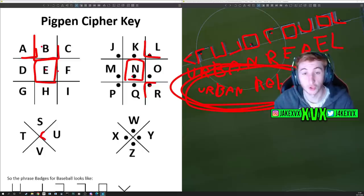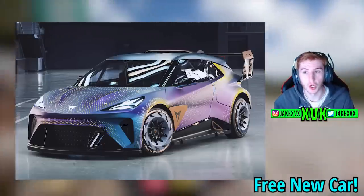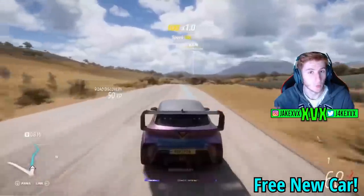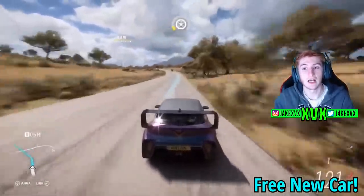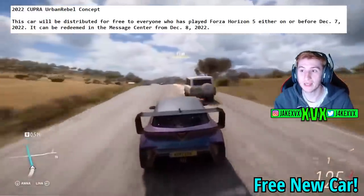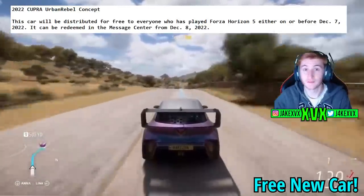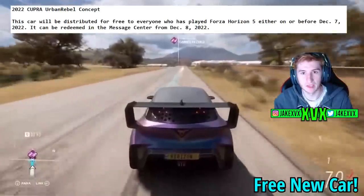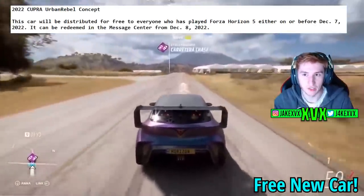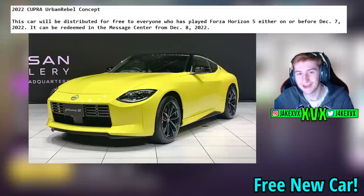There was another car within the Torben Tuesday that we know is coming because we figured out the clue, and that is the 2022 Cupra Urban Rebel Concept. This car will be distributed for free to everyone who has played Horizon 5 on or before December the 7th. From December the 8th we can redeem this from the message center. So the Cupra Urban Rebel Concept is coming to basically everyone for free - we don't have to do any challenges or anything like that.